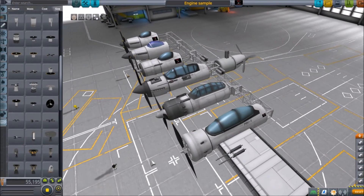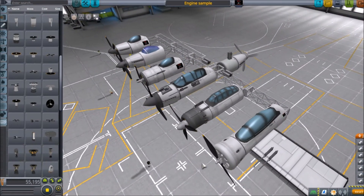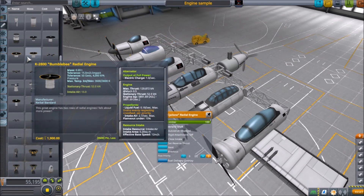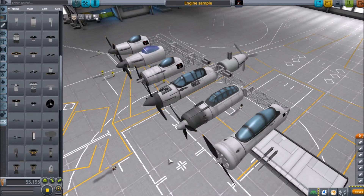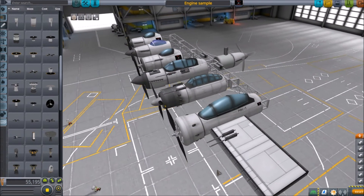I've set up a little example here to show you what engines, cockpits, and all the required parts and settings look like. First, the Cyclone is the strongest engine you can use — right here it says 54 kN, no stronger than that. That's the absolute limit. Most of these engines shown here are actually a very good example of what to use for the World War II era.